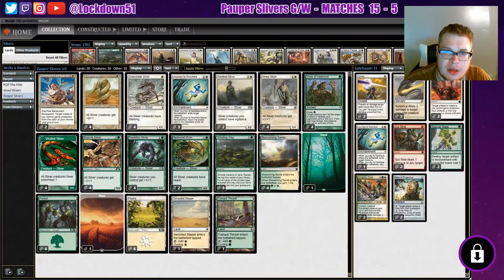Welcome back everybody, it's time to go over this month's deck tech for Pauper Slivers - Green White Pauper Slivers. We've made some improvements and additions stemming from your comments and suggestions. I got some really good feedback on past videos and some stuff I've been wanting to add into the deck. We also cleaned up things like the sideboard this time, so I'll go over it with you guys - just going to be a short video letting you know where the deck's at.